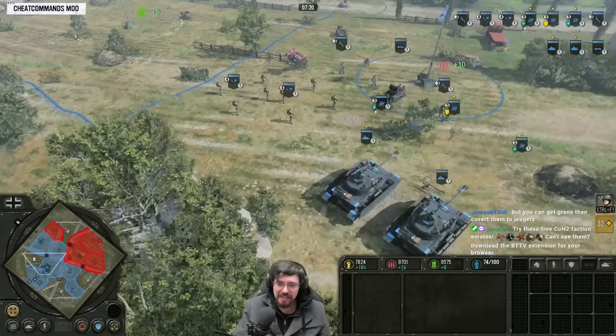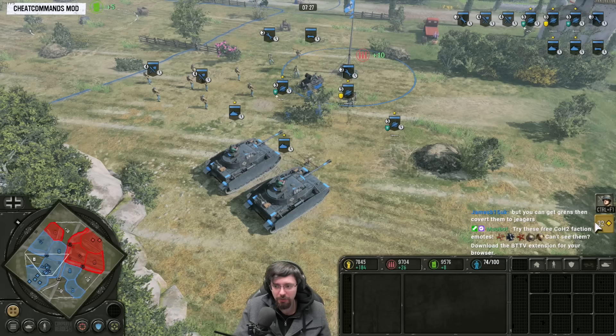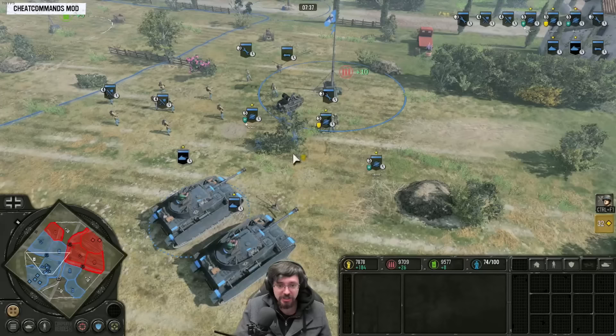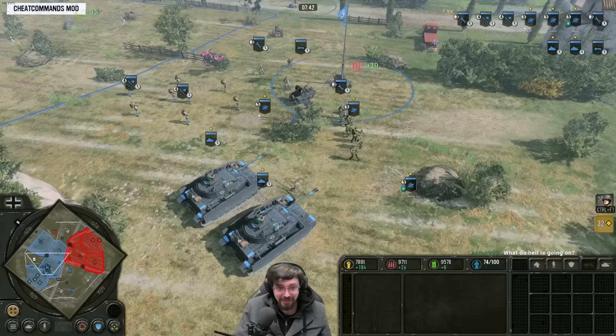The Luftwaffe Combat Group comes at 4 CPs — it comes a little late now. The Wirbelwind is pretty decent, but Panzer IVs will be able to defend themselves against armour whereas the Wirbelwind can't really do that. Probably better off going for Infantry Reserves, because it reduces the reinforcement cost of all infantry units and infantry-based team weapons by 25%, making everything a lot cheaper to reinforce — especially Jaegers, who are quite expensive to reinforce as standard.